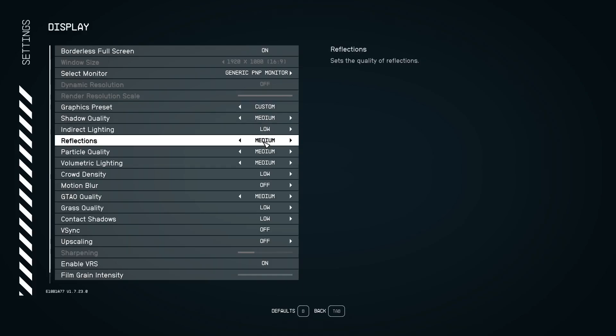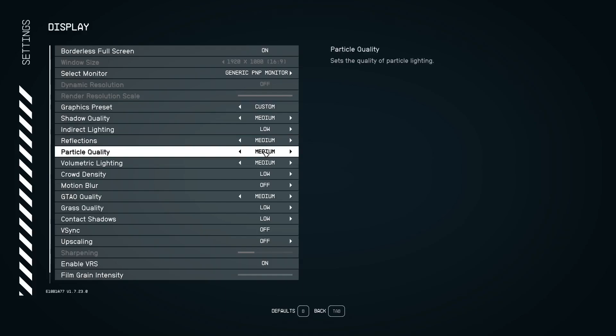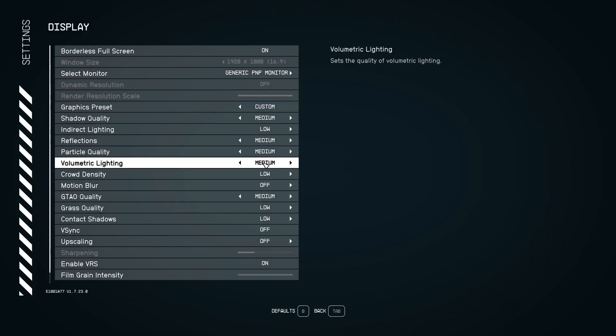Leave reflections at medium. Don't push it higher, and don't push it lower — if you go lower, the reflections will look like an eyesore, which you don't want on a medium to high-end machine. For particle quality, I would also recommend setting this to medium.